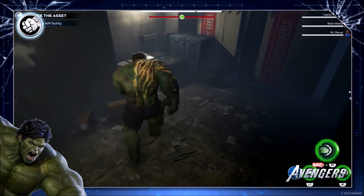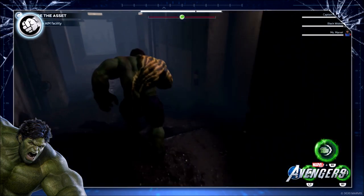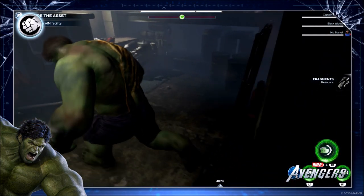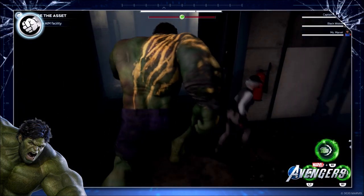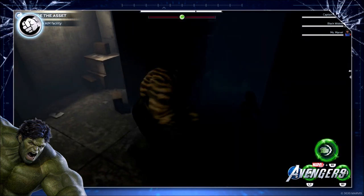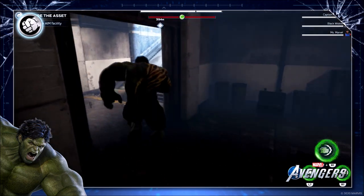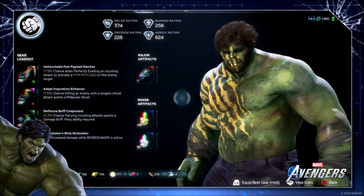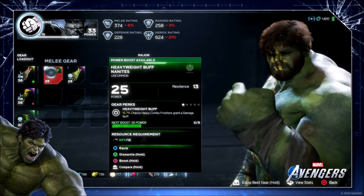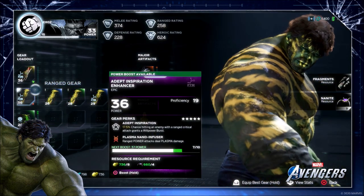Once you unlock that DNA chest it will give you some really nice gear. Interestingly, you can actually farm these keys as many times as you want — it is not like you can just do this once a day. I have gone down into the same shield cache multiple times and gotten these missions out, and I've gotten multiple keys from the same villain sectors. So you can farm these keys to open up DNA chests throughout the secret vaults in the game.